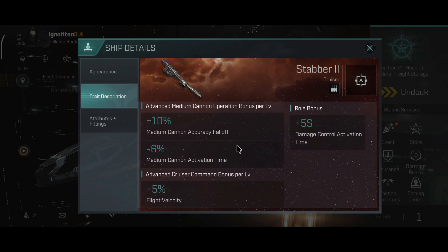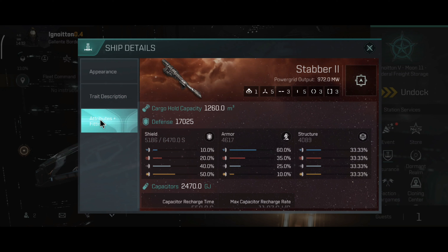The Stabber 2 is the fastest cruiser in the game, even faster than the Cynabal. The ship has one drone, five high slots, three medium slots, five low slots, three combat and three engineering rigs. Surprisingly, a big cargo hold capacity for a cruiser.